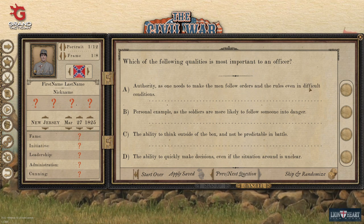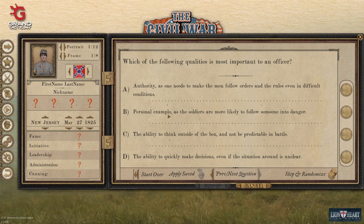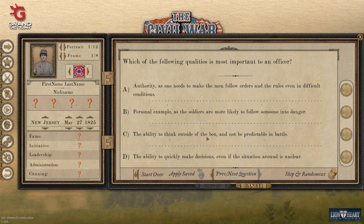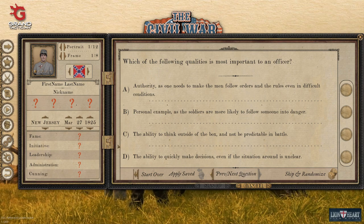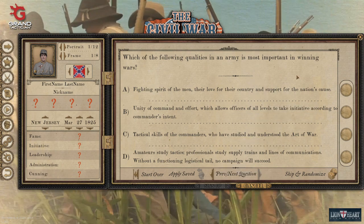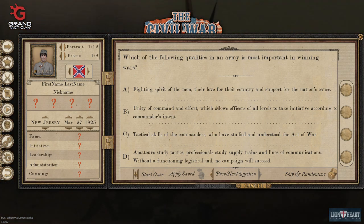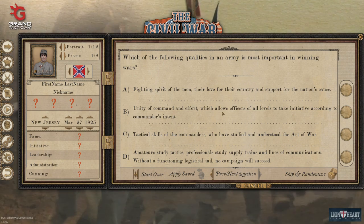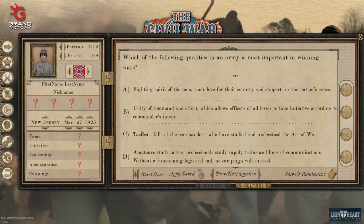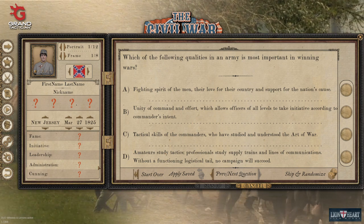Which of the following qualities is most important to an officer? This affects fame, initiative, and cunning. Being able to follow orders and rules even in difficult conditions determines whether other officers like you. Personal example builds leadership. Thinking outside the box builds cunning. Quickly making decisions builds initiative. For fighting spirit and men: that builds morale and leadership. Unity of command and initiative effort helps initiative. Tactical skills cover leadership and cunning. Professional study of supply trains helps administration.